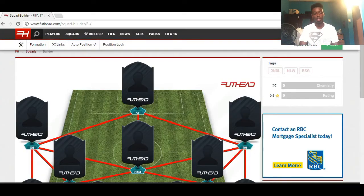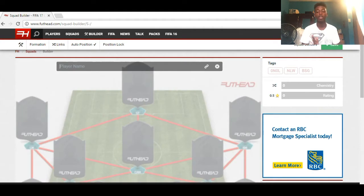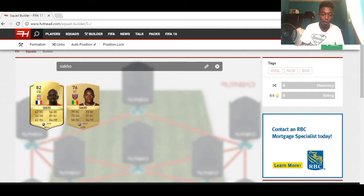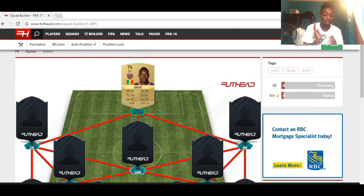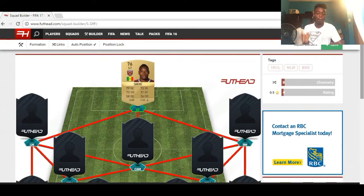Let's start off with the striker. The striker I'm going to use is Diofro Sacco from Wasam. Trust me, this guy is just such a beast. He's really like 96 pace — he's just so quick, actually so free and fast.